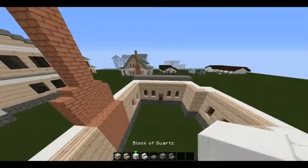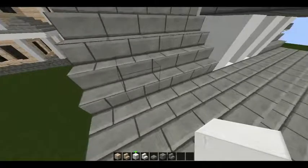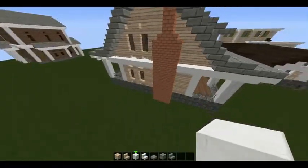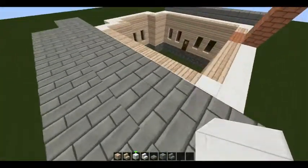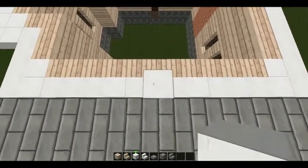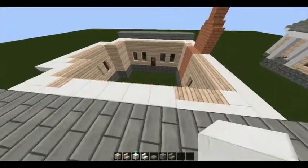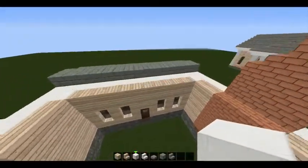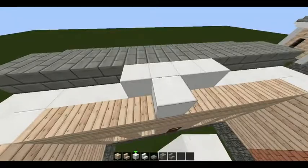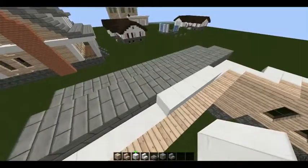Now take your quartz and come right in the middle — right where the door is — and place five blocks of quartz on each side. In the center, you're going to stack these up.